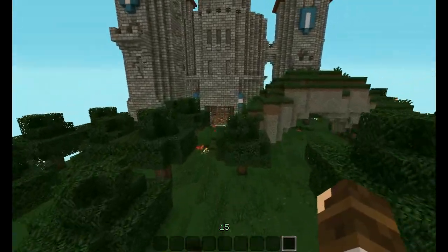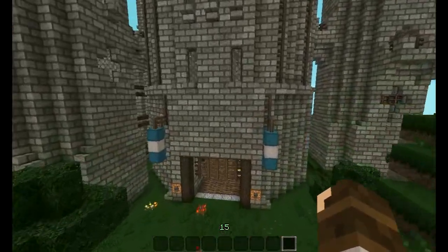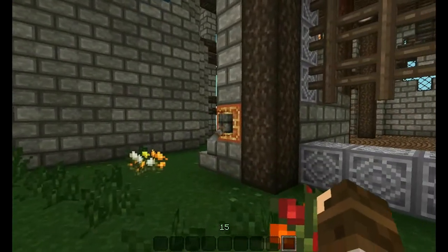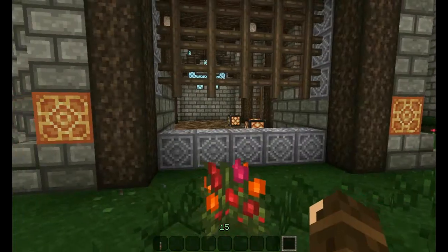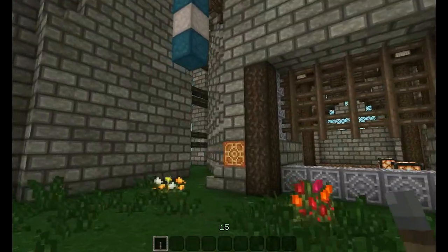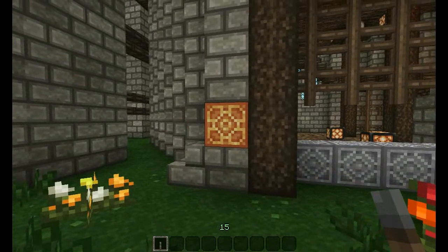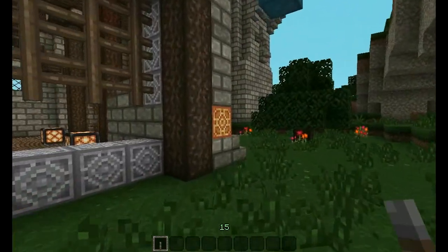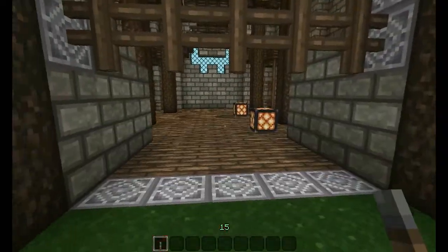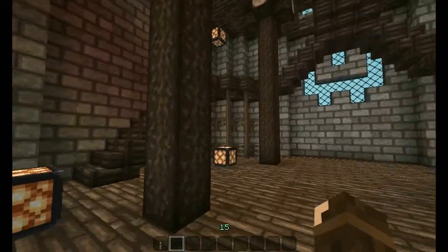If we fly over here I can show you the best example. There are two levers placed on the gold blocks here. What you have to do is both teams have to find levers designated for the opposing team's base. There will be two of them, and you have to pull both of them to get inside — all the while obviously you'll be fighting.